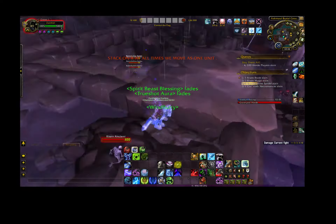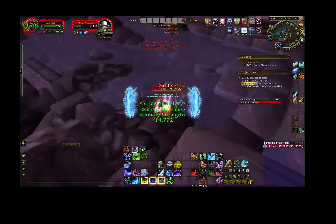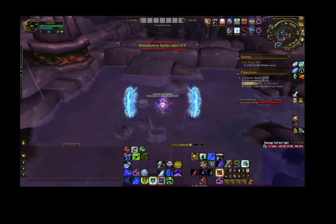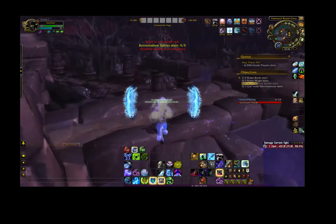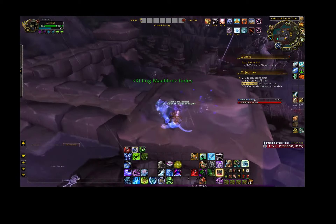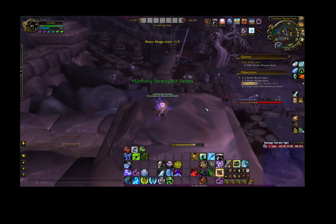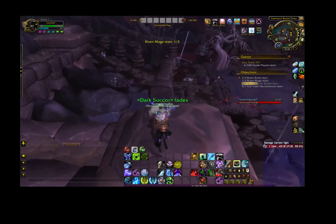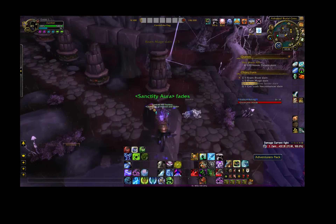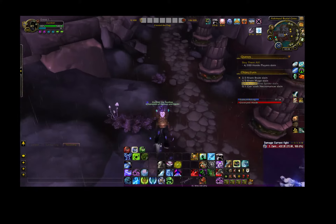It does appear to be up if I can get up there. Sometimes you have to dismount to get up on them. The tricky part is you have to jump across this, so make sure you time it right, get up over here, and then here is the adventurer's pack. Make sure you loot it, grab the extra artifact fragments, and jump down.